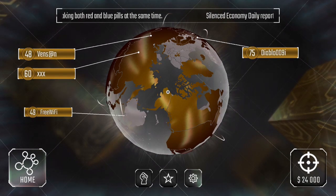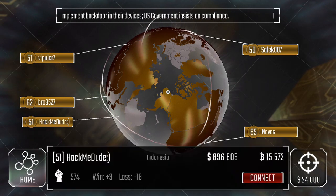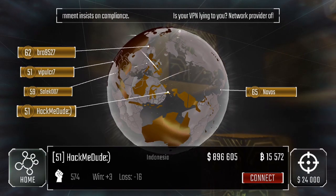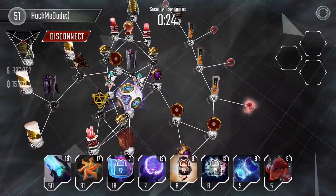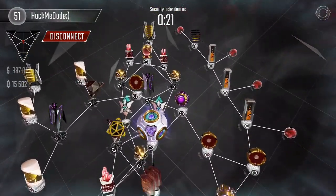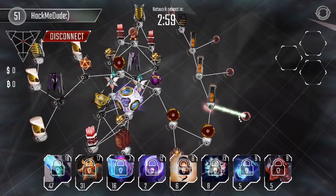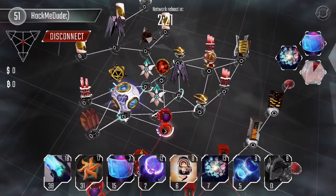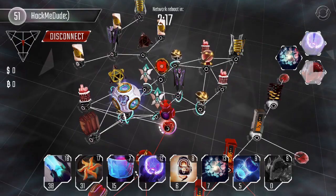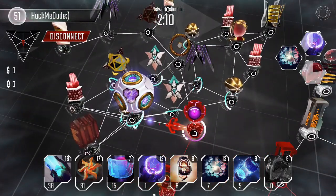Let's see if we get any new missions. No new missions have popped up yet, but we got this player here that says 'hack me dude.' So we're going to give their network a try — it looks pretty straightforward, nothing too fancy. Our program levels are definitely high enough to take down this network. His sentry is not level 21, so we should have a much easier time breaking through his defenses. Using our RAM to break his shields — boom, easy.